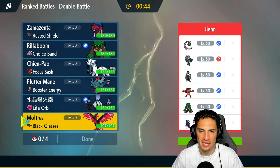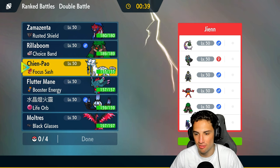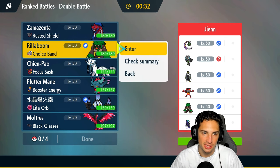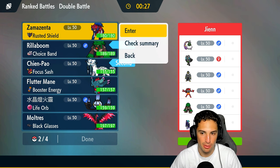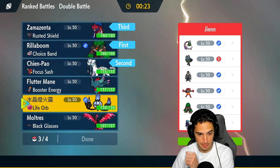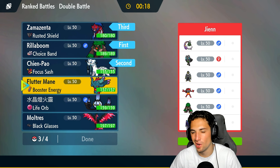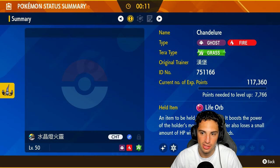We're going up against a Shadow Rider Calyrex team with Incineroar, Rillaboom, Urshifu, and Ogre Pon. We definitely want Zamazenta. I could bring Chandelure if I can get some speed, but Flutter Mane would have to be our speed control. I'm a little scared of Calyrex with Tailwind, so I think leading Choice Band Rillaboom with Chien-Pao is in our best interest — Zamazenta in the back and maybe Flutter Mane for Icy Wind speed control. We've got the Booster Energy.